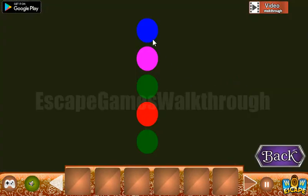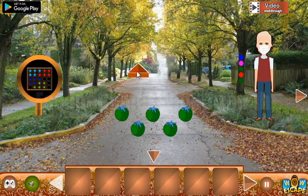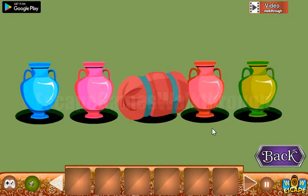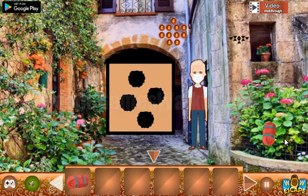Going in. Looking at this hint — it's blue, pink, green, red, and green. So it is the colors to paint these vases. Okay, we've got a bag.